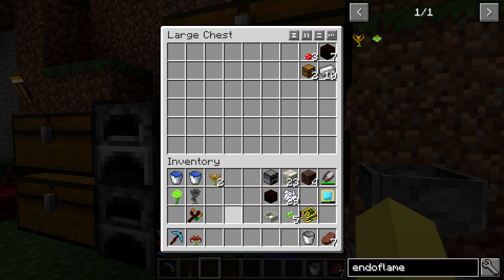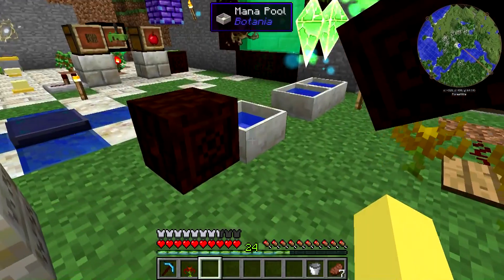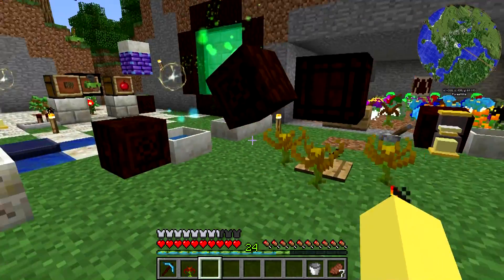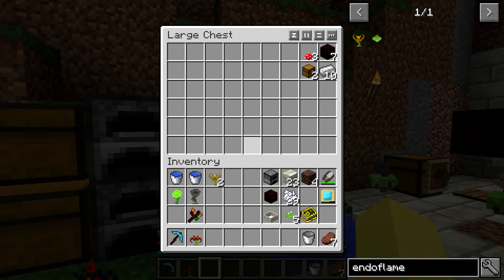We need a mana spreader and a mana pool. The reason I'm using this is I don't really have any central mana setup right now. Right over here is kind of where I've been putting my mana and working with stuff, but it's not really a setup — just a couple of endo flames. So moving it will not really be any big issue for my base.